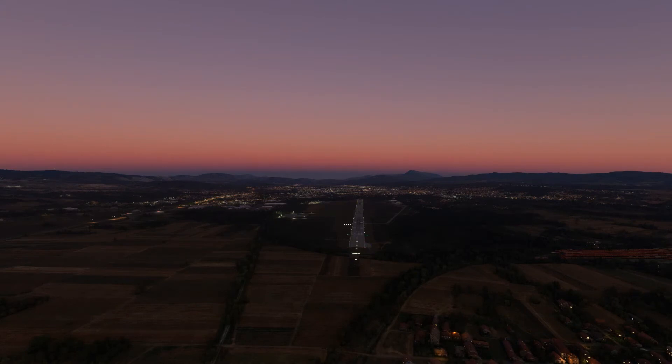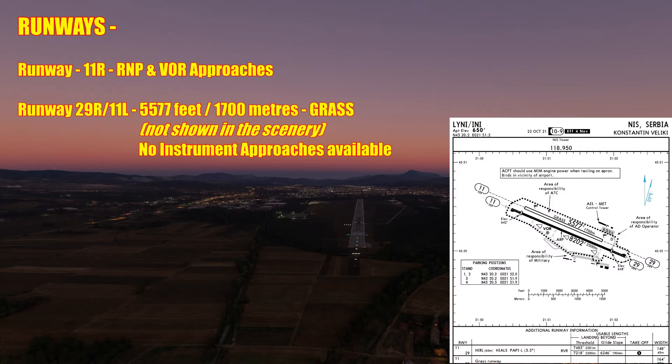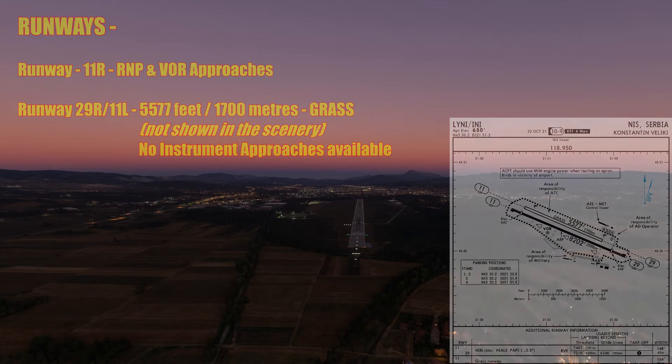Now looking down runway 11 Right — which also has a displaced threshold — it's listed as 11 Right because officially on the charts there are supposedly two runways here. It does have a high intensity approach lighting system but it's the short version, not complete. You've also got runway end identifier lighting, edge lights, and PAPIs on the left side of the runway as per the charts. So the runway is essentially half right but not complete. The additional runway — 29 Right or 11 Left — is just 5,577 feet or 1,700 meters long, is a grass runway with no published instrument approach options and no lighting, so you can't land there during darkness.